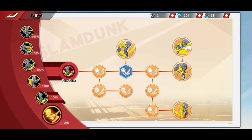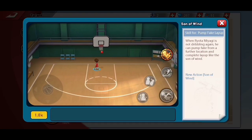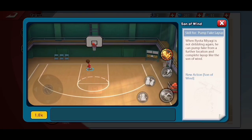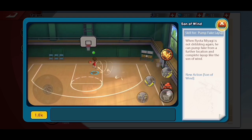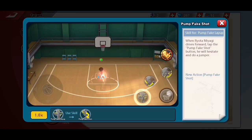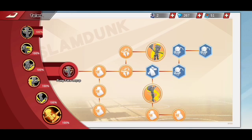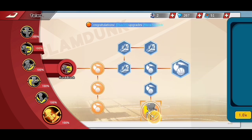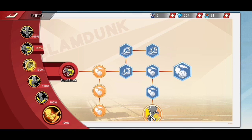But if you want him to help your team with scores, unlock Son of Wind so he can pump fake from further distance. The same applies with pump fake shot. Also unlock driving layup and light footwork as well.